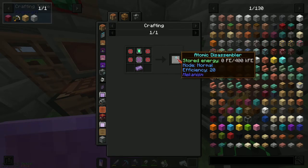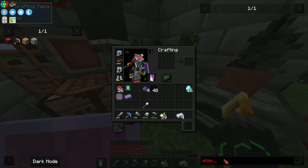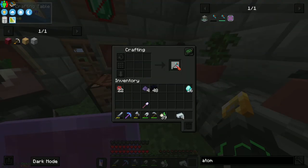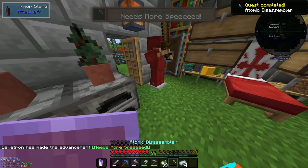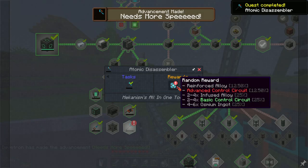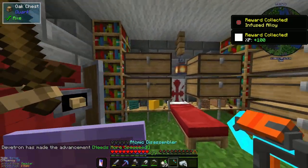Let's make this thing — atomic disassembler. We need to type it in. There we go, atomic disassembler. This thing is hot. As I think I said last episode, this thing acts as everything.